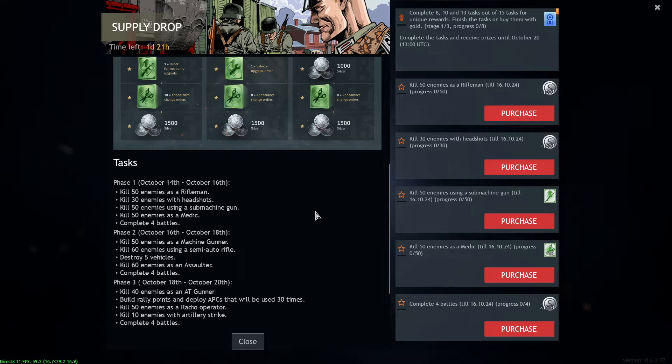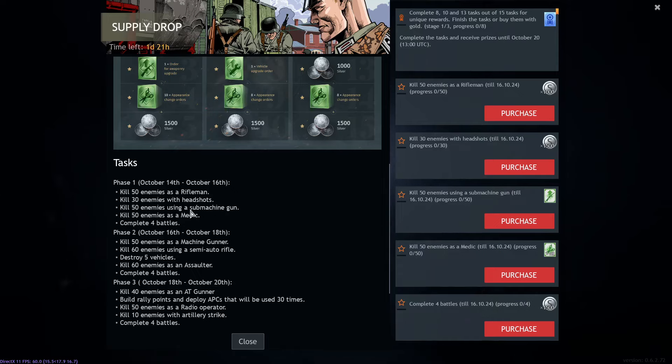With SMGs, you get headshots both due to the recoil pulling the aim up and because the damage is so small that a headshot is likely to kill rather than just injure the enemy. Using SMGs basically covers the next mission as well, since it's almost the same task as the headshot mission.